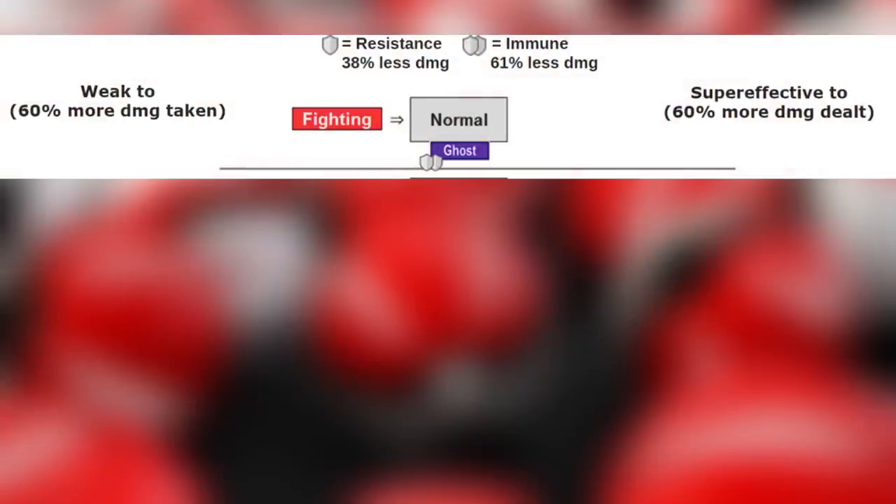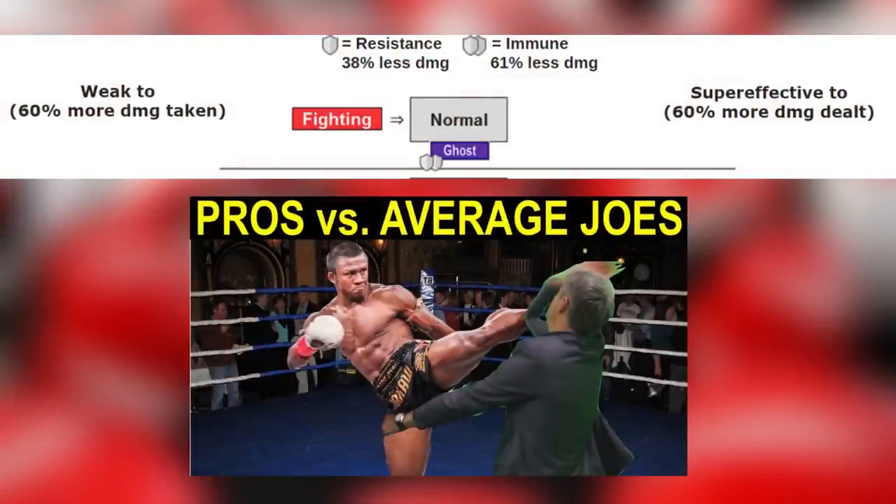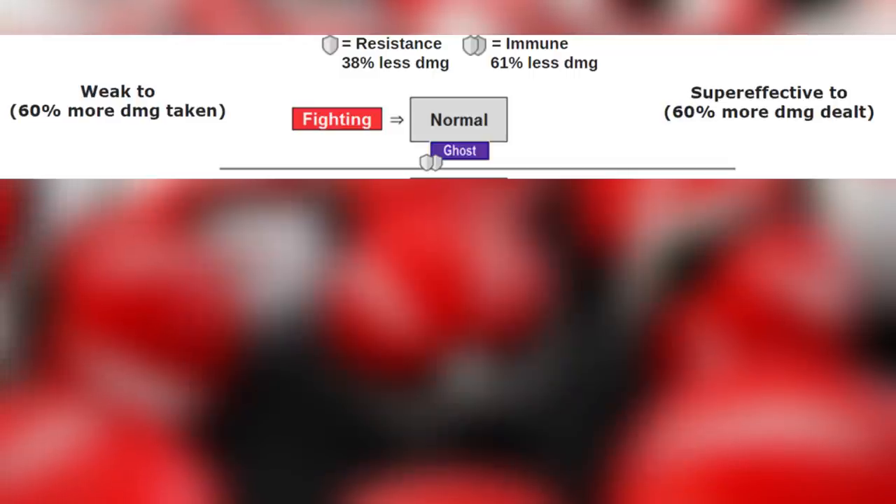Normal type is only weak to fighting type. Being a normal type, good luck stepping into the ring with a trained UFC fighter. Normal type is not super effective against anything, but that definitely makes it unique on its own.